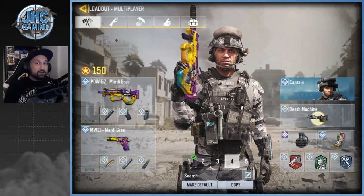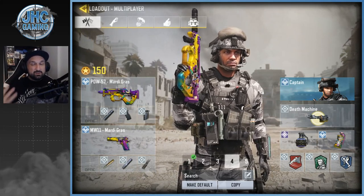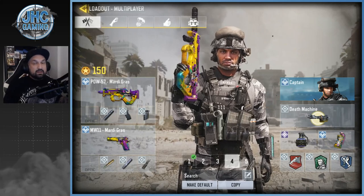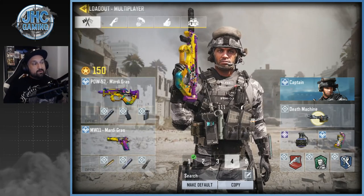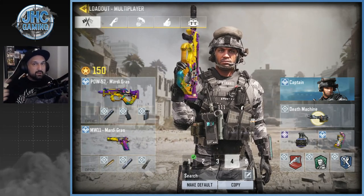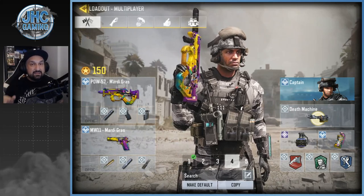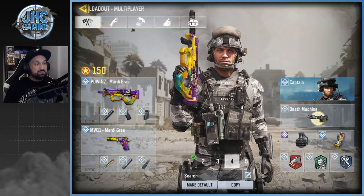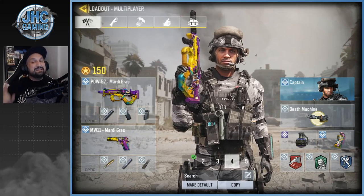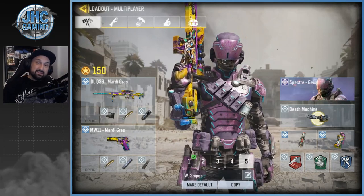Loadout number four is my Search and Destroy loadout — I've been using the same loadout for multiple seasons. I love the PDW with the suppressor. I use a pistol as secondary because in Search and Destroy you won't need to take down enemy scorestreaks, so the pistol is faster to switch to when you need it. I use smokes because it's more tactical — you can trick enemies and use it to cross lanes without getting sniped. This is the only loadout where I use Hardwire, because you don't want to die to a trip mine in Search and Destroy — it can be devastating. Dead Silence in Search and Destroy is so important.